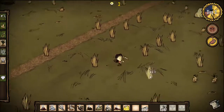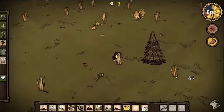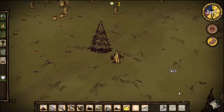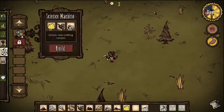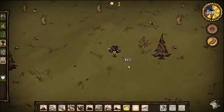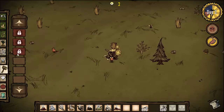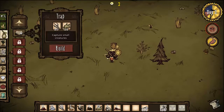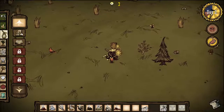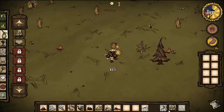Now I'm going to run and make a base camp, pick up some grass, and make camp right here temporarily. I'm going to make a science machine and place it down — and now you can see I have many more things to build, like a pig house, a bee box, and a chest. I also made a backpack, so now I have eight more slots to carry more things.